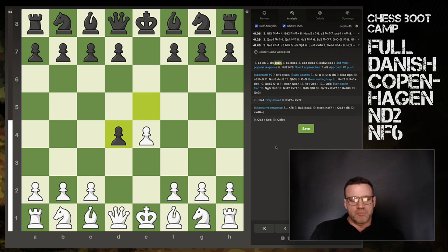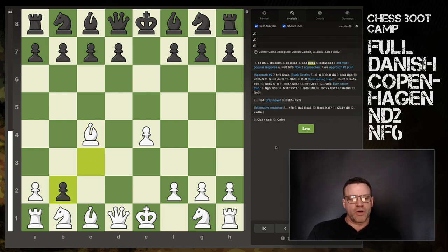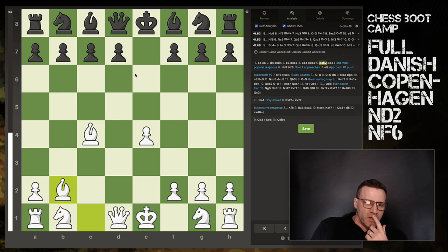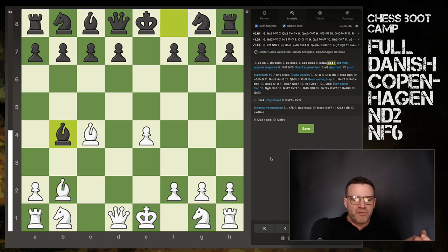So the Danish Gambit: we start with the center game accepted, push another pawn, black takes, we ignore that pawn and throw our bishop out to c4 — gambiting pawns in return for early development. If he grabs the next pawn, this is the full Danish. We've looked at a few things already, including d6 in the first two videos, but the most common approach is Bishop b4 check — the Copenhagen Defense — and that's what we're focusing on right now.